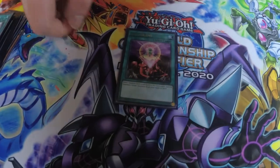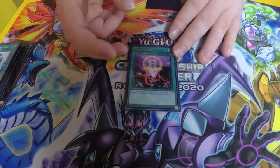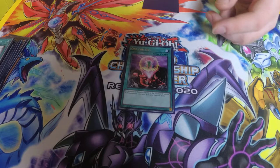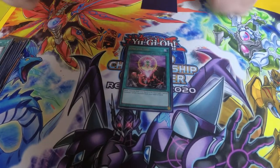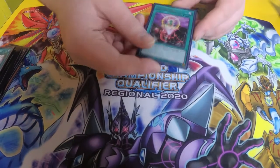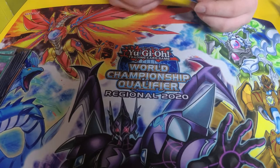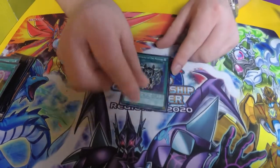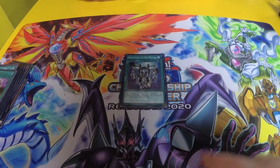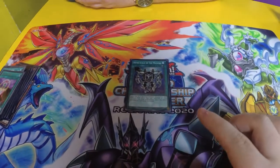One for One — fairly self-explanatory. You pretty much just summon Prince, and having that normal summon spare means you could send the Prince and off the Dragoon search from it, add something like Deepsea Diva, summon that, and summon out another Sea Serpent. It was just a lot of extender plays, just another way to get to the combos. And then the last card — probably my favourite card and the whole reason that I do not miss Sekka's Light — was the Mizuchi equip card. This card has the ability to negate Super Poly. Dark Claw no more. It's pretty mad.